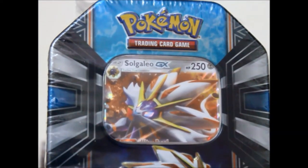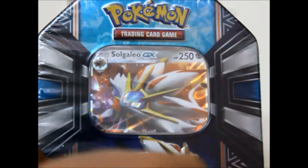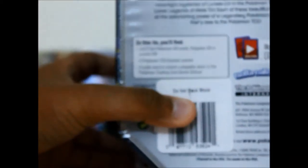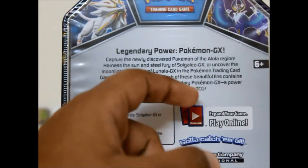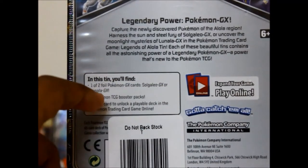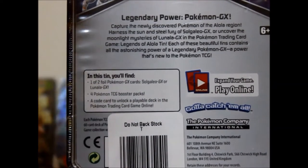This is a Solgaleo GX tin. It's got the beautiful Solgaleo GX artwork, and on the sides it's got Solgaleo GX, then Energies, Lunala GX, and some stickers. Over here we've got these two artworks of Solgaleo and Lunala — you can pause the video if you want to read what Legendary Power Pokemon GX is all about. In this tin you'll find one of two Pokemon GX cards, Solgaleo GX and Lunala GX, four Pokemon TCG booster packs, a code card to unlock a playable deck in Pokemon Trading Card Game Online.